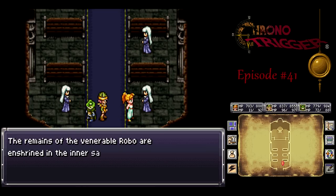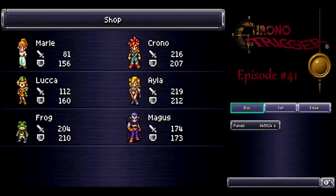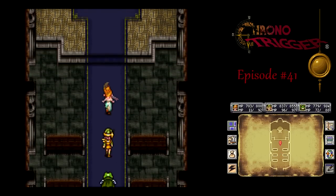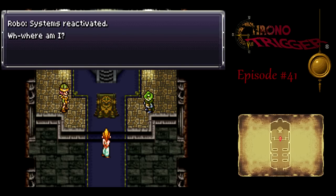Well, at least he's still around. Now that Robo's been around for a while, the forest has been restored and we can get new equipment. Most importantly, the Vigilance Hat. We want to get two of those to give us three sets of gear that can block status ailments, if you're playing the Super Nintendo version. You will probably want to buy a third one since you probably don't have a Nova Armor yet. I do want two of them — if not, you can find them later.